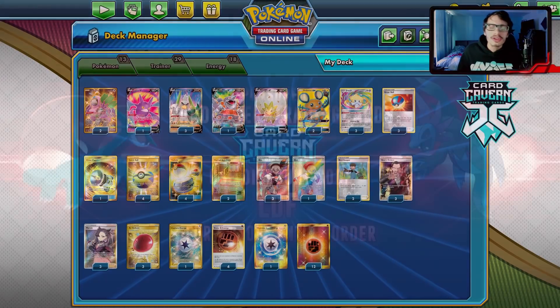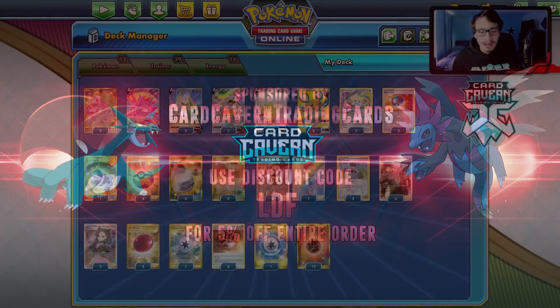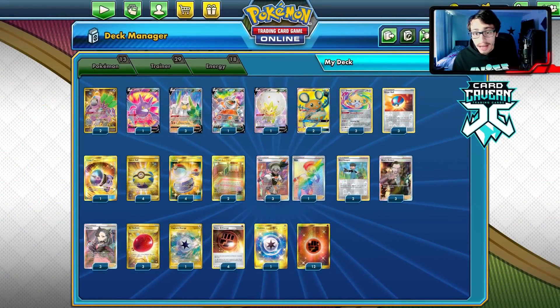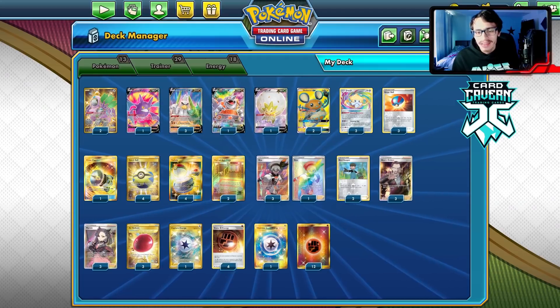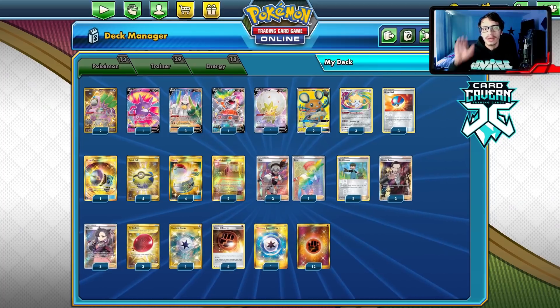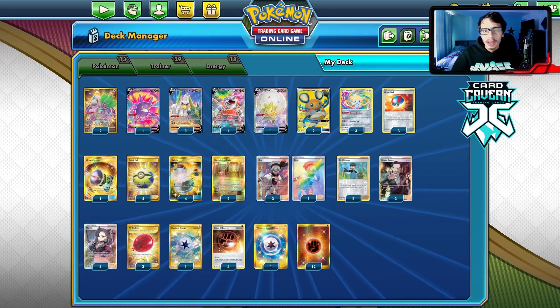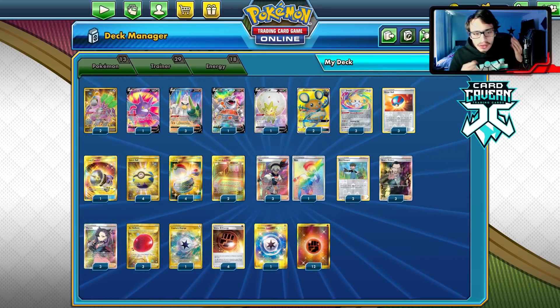Before we get into the video, let's go to our sponsor Card Cavern TCG. If you're ever looking for any PTCG pack codes, make sure to get them at Card Cavern — they sell codes for the cheapest on the market. Whether you're looking for Vivid Voltage codes, Champion's Path, Sword & Shield base, any specific GX or V code, or battle arena codes like the new ADP Zacian code, get them at Card Cavern. Use code LDF at checkout for a 5% discount.